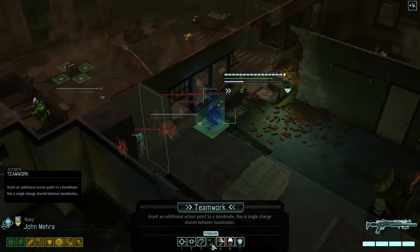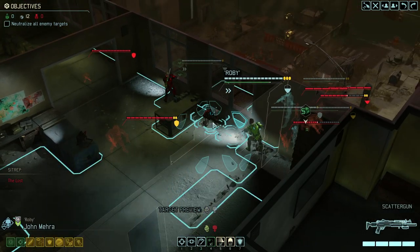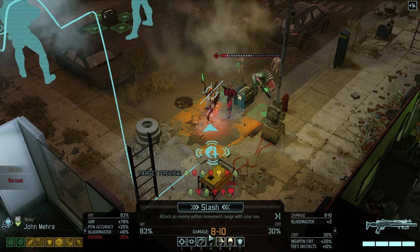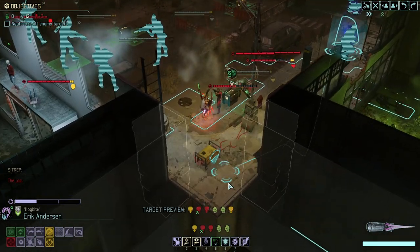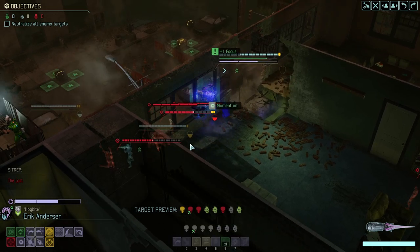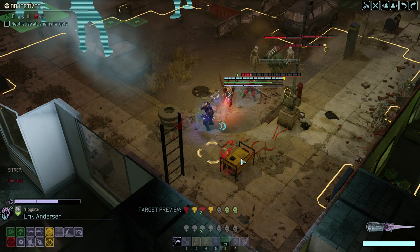I'll keep the throwing axe for now. We're probably going to use a mimic beacon here. I have an idea of how we might solve this puzzle. Unless they leave us no choice, we should try to avoid damaging the crate. Did that damage the crate? Okay, that's good to know — very good to know. Never had a case where it was really destroying the crate.